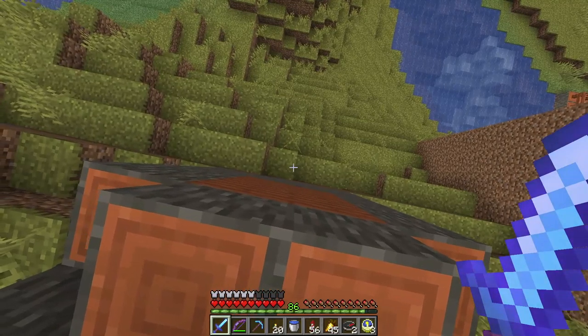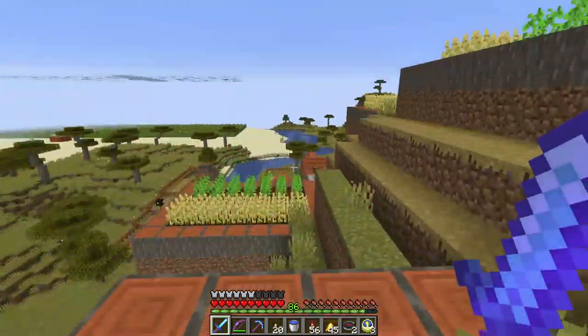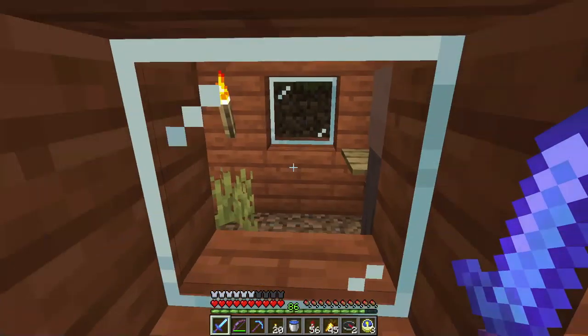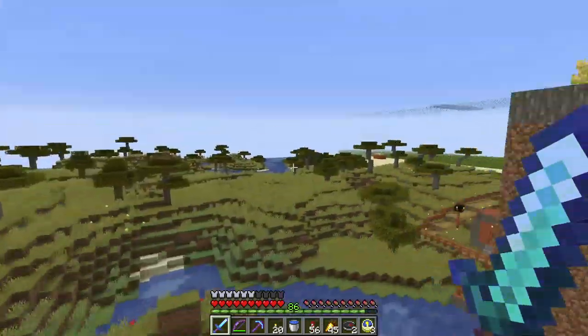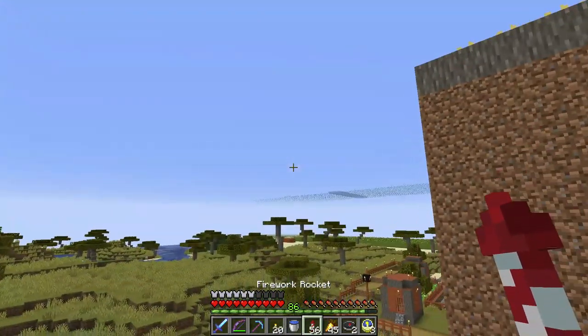Somebody's trying to get out. Where's the door? There's a door. Is there a door over here? No. You're trapped in there, aren't you? I wouldn't expect there to be any illager structures anywhere nearby because they're generated.